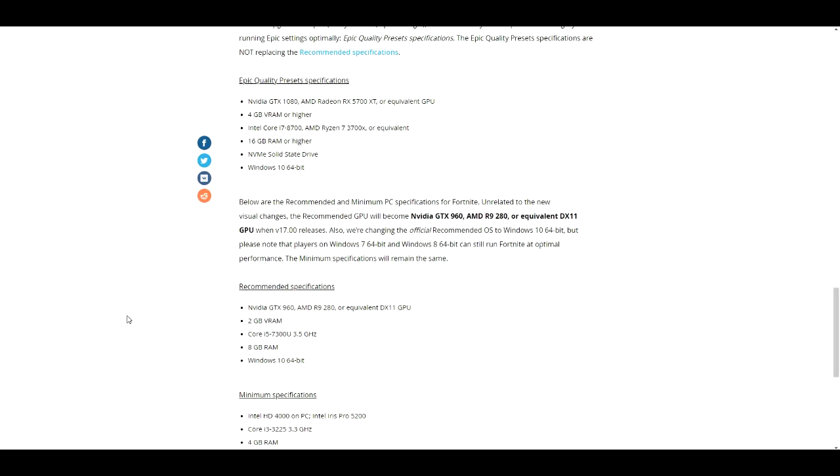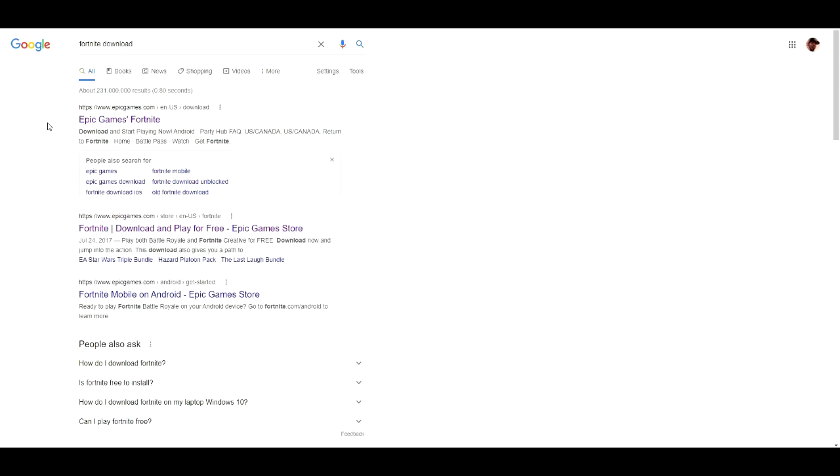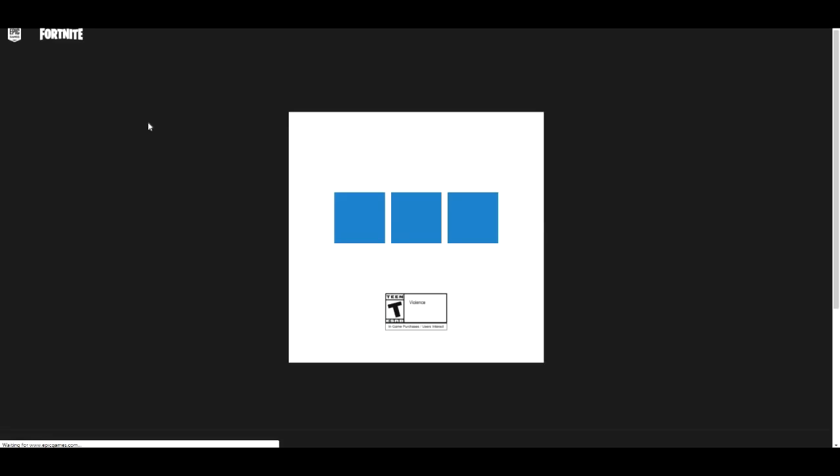They're making Fortnite better graphics — more like a PlayStation 5 graphic. Now let me talk about how to install Fortnite on your PC if you haven't yet. First, go to www.google.com and type in 'Fortnite download' on Google. Once you search, this should pop up — Epic Games Fortnite — and you're going to click on that.